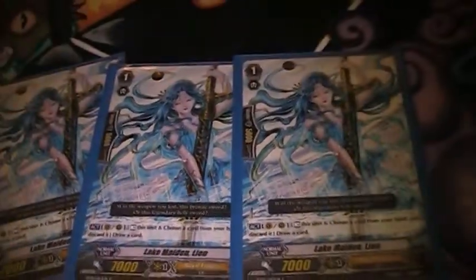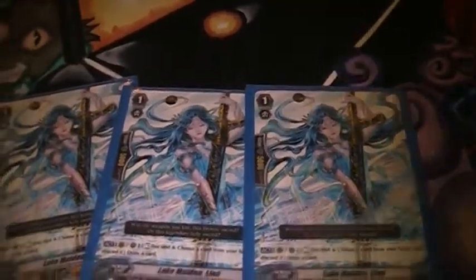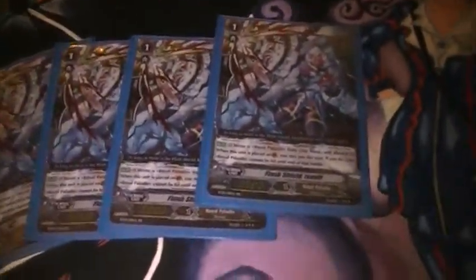Then we've got three Lake Maiden. I really like her still — she's still a big 7000, and her ability, if you draw her early game, can help you fix bad hands, like if you don't have a grade 2 or 3. She's really good when she's behind Alfred. Four Marin still, because he's too beefy. And four Flash Shield — the stat gets so many pluses that I don't mind playing it. That makes it 15 grade ones, because of the dog, and I found room for 15.